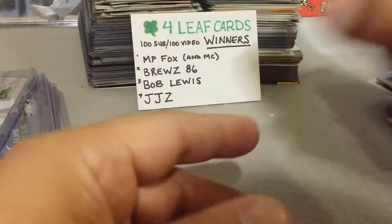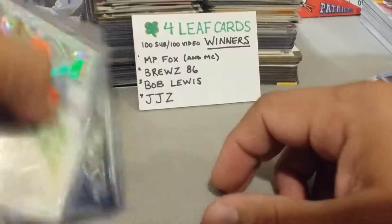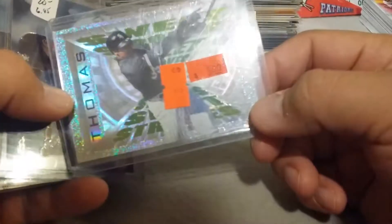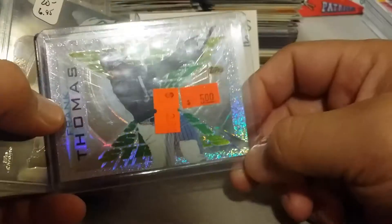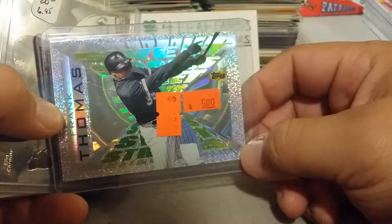It's funny when you're going through all these Frank Thomas cards, especially late at night — they all start to look the same. I mean, he's got the same swing. These are so shiny. Sweet Strokes — I keep calling them Sweet Spots but it's Sweet Strokes.